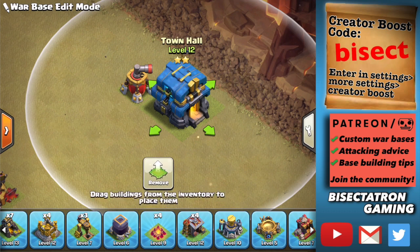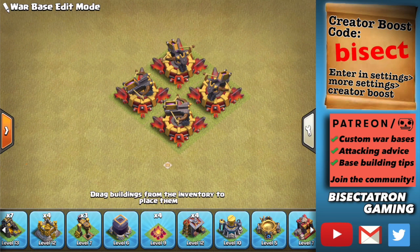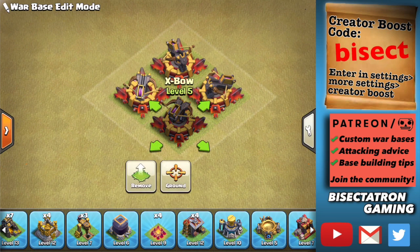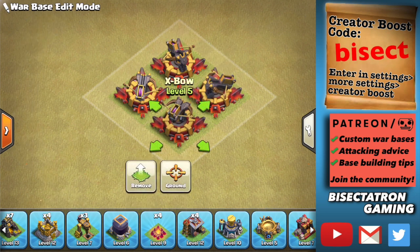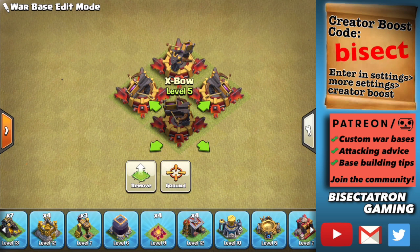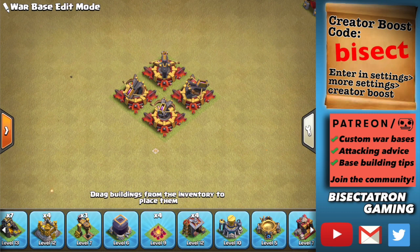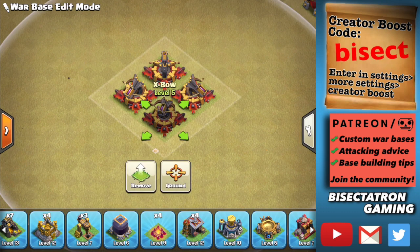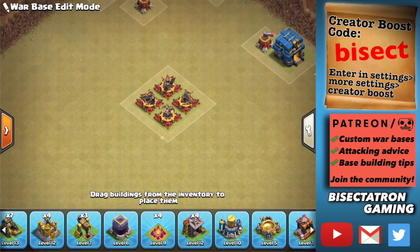Because we're talking about this being paired with dragons or lalo, put most of your X-Bows on air-slash-ground as opposed to just ground. If you're Town Hall 11, 12, or 13 and have all four X-Bows, you can maybe have one set to ground only, but for Town Hall 10 and below definitely keep them all pointed up — you need that extra damage on air for sure.